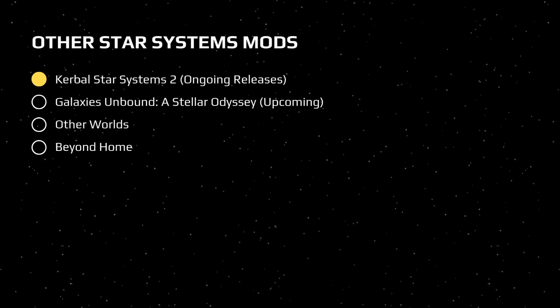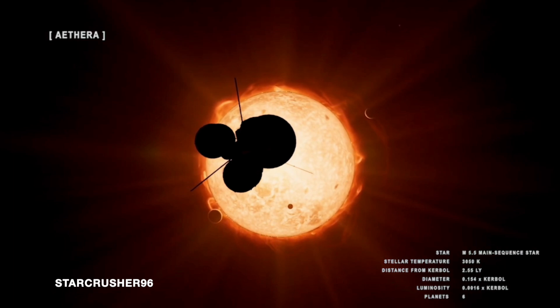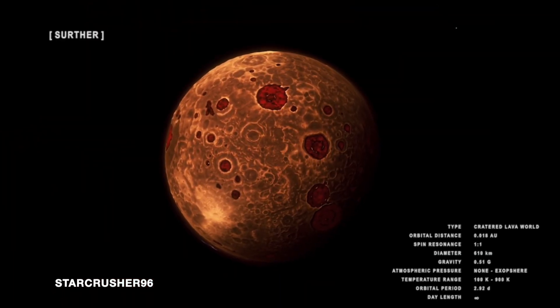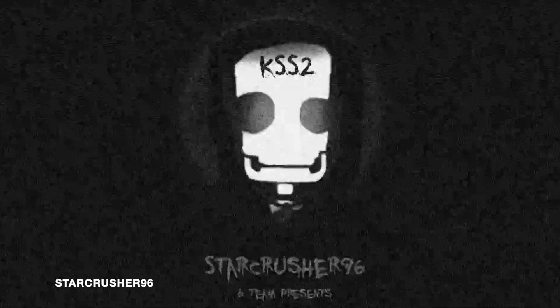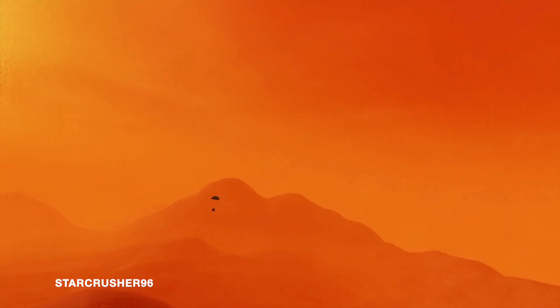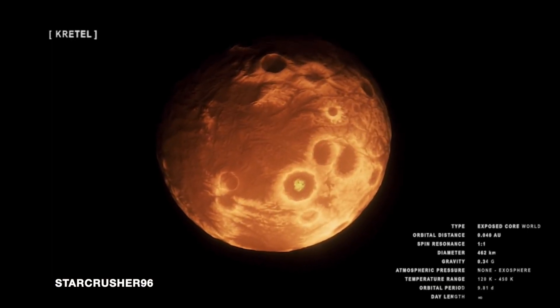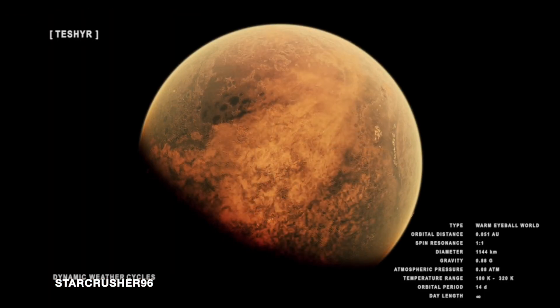Outside of Kakaovalo, there are a bunch more star system mods to choose from. First off we have Kerbal Star Systems 2 — a reboot of the older Kerbal Star Systems whose first release came out this summer with the Aethera system. The mod page says further star systems are planned as part of an ongoing release. It's made by StarCrusher96, a really skilled mod developer with lots of cool development videos on his channel. The Aethera system is a red dwarf star system with 6 planets, really high quality and well made, and also has a bunch of comets orbiting it. It supports Parallax and true volumetric clouds and is one of the most modern planet packs released for KSP1.